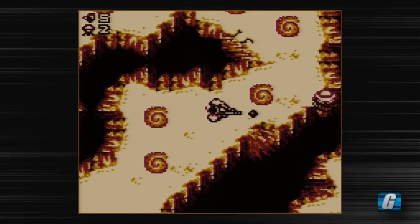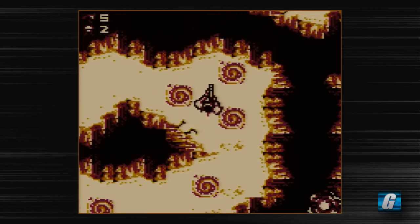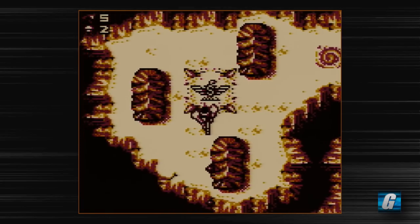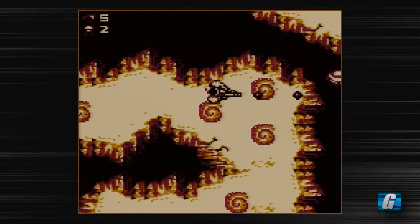Alright, so we've got another top-down section. You have to be very careful not to touch the edges of these cliffs — literally, if you touch like the pixel, you will fall off and die instantly. I'm going to go ahead and just keep this weapon, because it's so powerful.